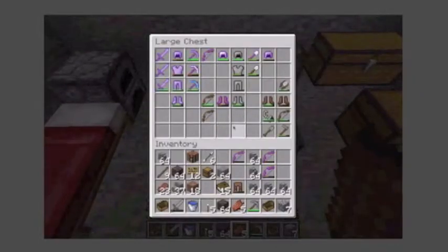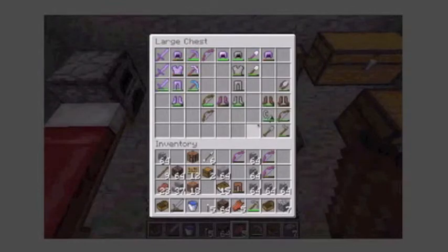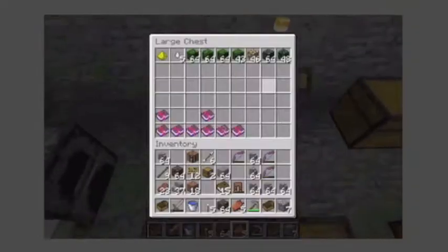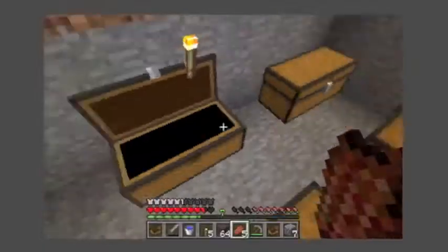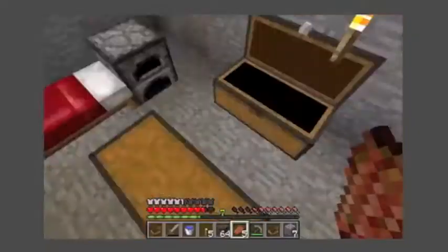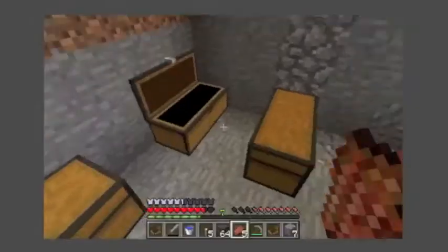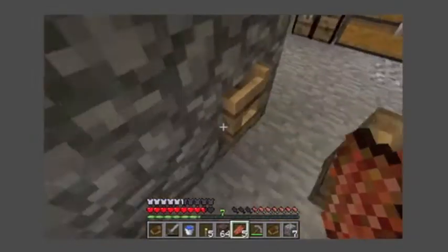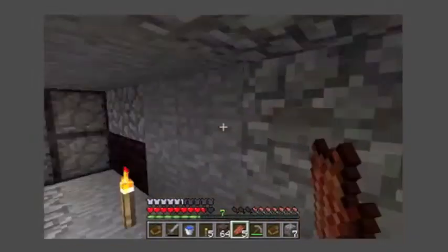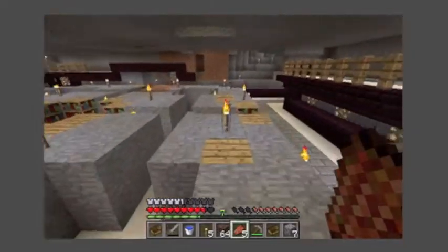It's got valuable jewels, armor — got two sets of chain now — a diving helmet, and boots. Lots of stuff. Got lots of my better books in here. I also got silk touch. There's a right amount of stuff. I'm going to fuse two bows together — two Power Twos — and turn them into a Power Three.